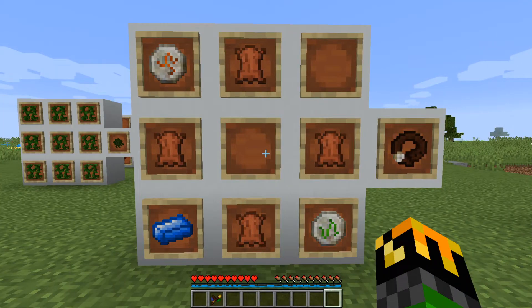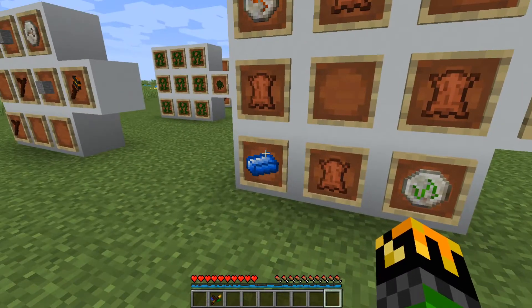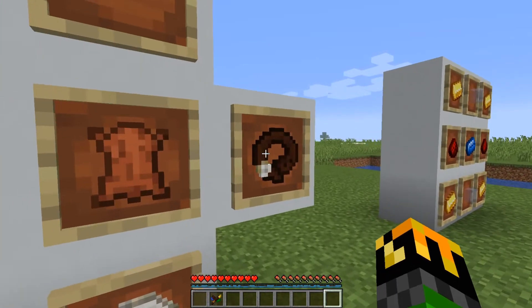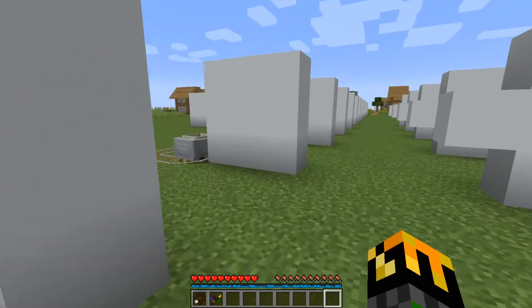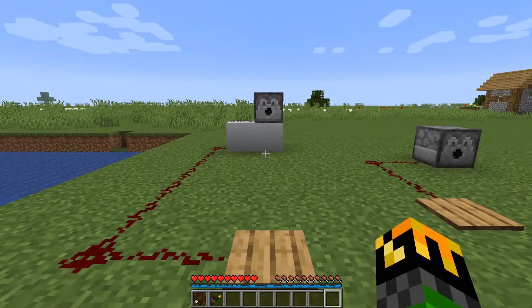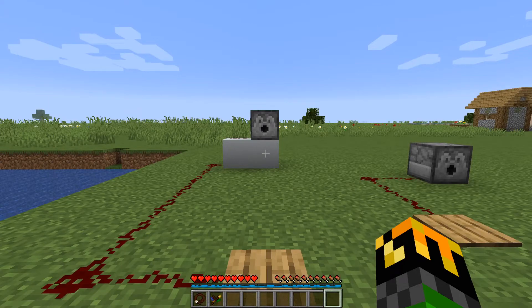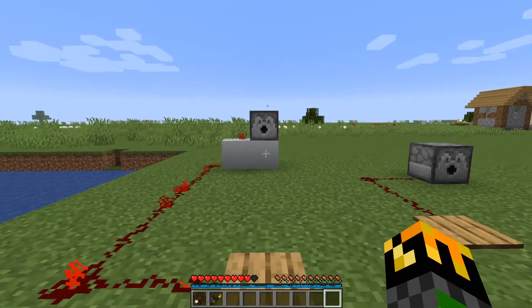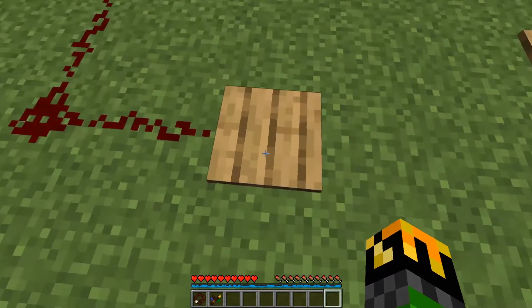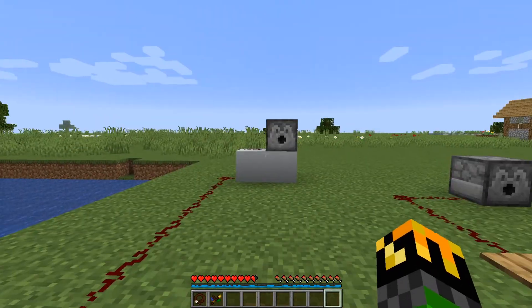The Tectonic Girdle negates knockback for the wearer. To craft it, you need 4 leather, 1 mana steel, 1 rune of earth, and 1 rune of fire. It's also a belt, so it goes in your belt slot. I have a little demonstration set up: a pressure plate, redstone, and a dispenser. Without the girdle, if I walk on the pressure plate I get shot and knocked off by an arrow.